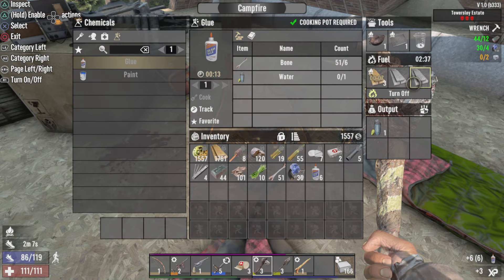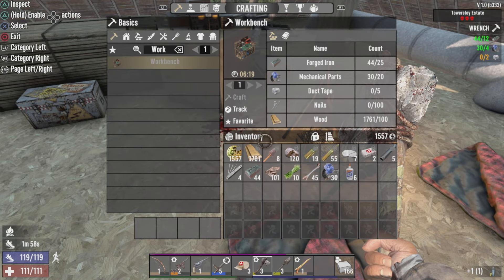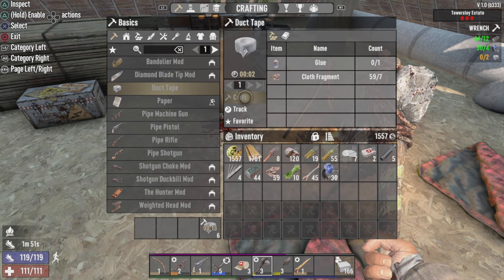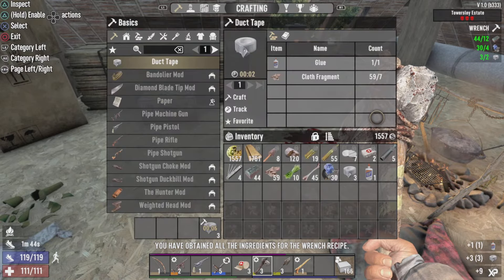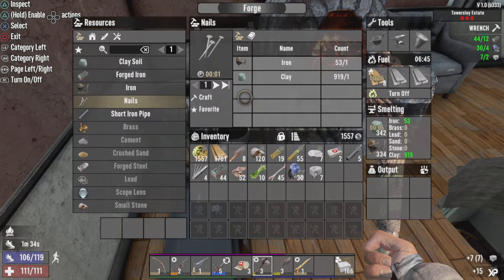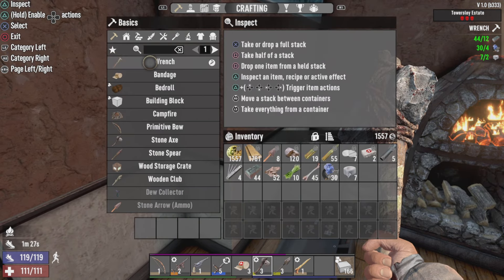All right, grab that glue — what are we missing? Water. We'll grab that and turn it into duct tape. We had five for the workbench so we may even have enough duct tape already, which will be great. Nails — 56 — might as well get those going now, and we'll start crafting the wrench: two minutes.